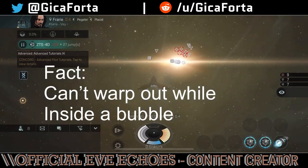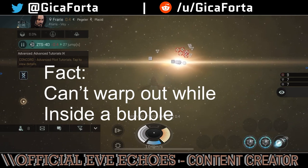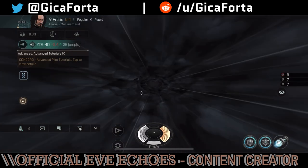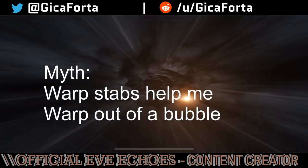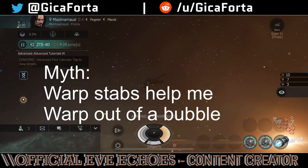Fact: You cannot warp out from a bubble unless you have an interceptor that specifically has the interdiction nullifier perk, which ignores bubbles. Myth: You can warp out of a bubble if you fit warp core stabilizers and rigs — complete junk of a myth.